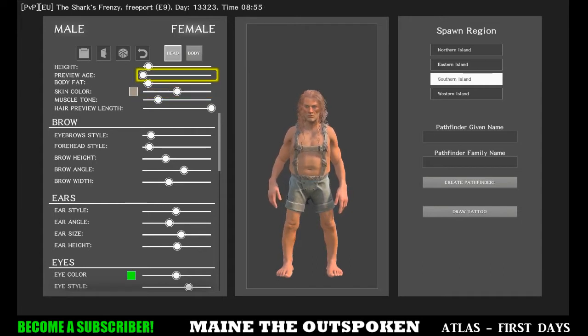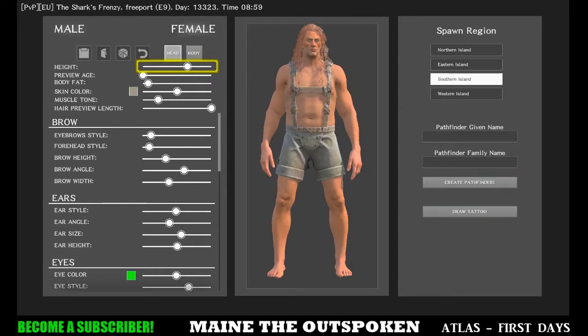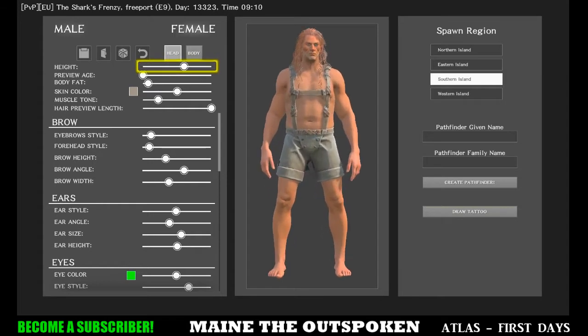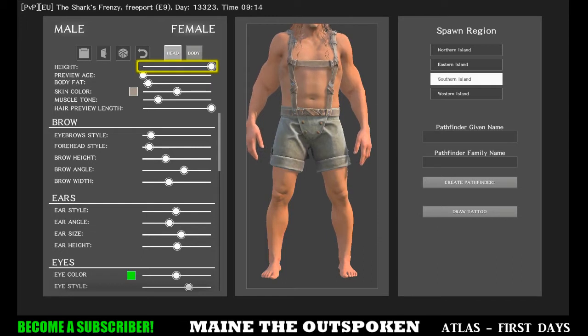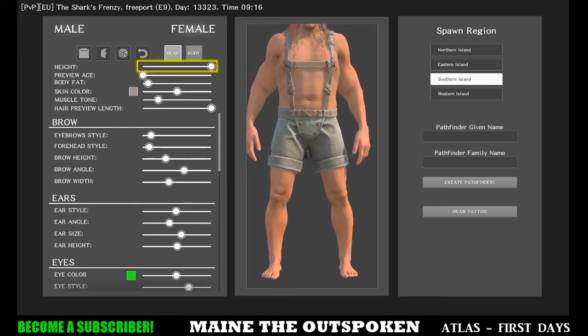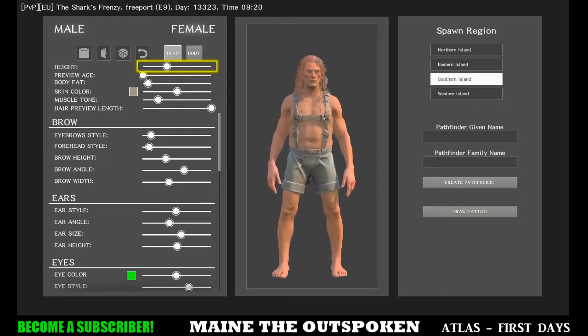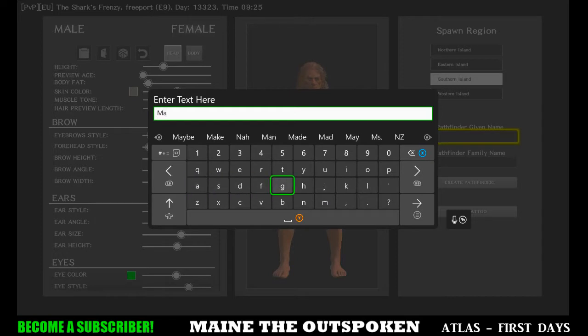As far as creating your character, a few things to mention: height does kind of matter. I've seen people make their characters huge like giants, and I've seen people make their characters really small. Being really small, you'll be harder to see running through bushes — that might be an advantage — but I've also seen it where people couldn't reach ladders or platforms because their character was so small. On the flip side, making your character huge makes them easier to see in a fight, and I've seen it where people couldn't activate things like a ship's steering wheel because they were so tall. I typically make a character somewhere in the middle, just kind of average height, so you won't run into any of those issues.